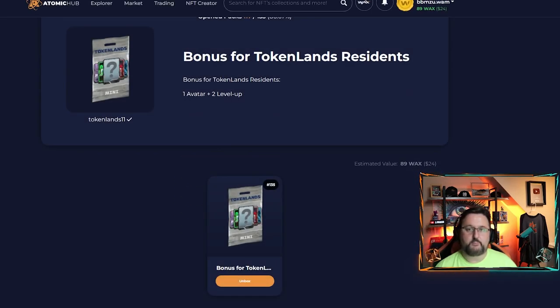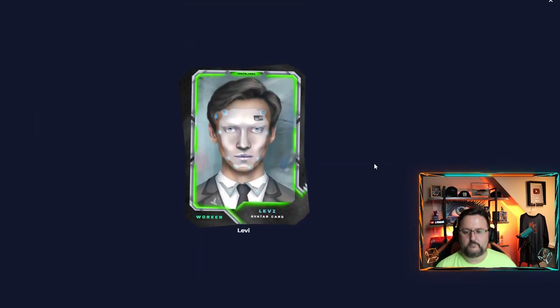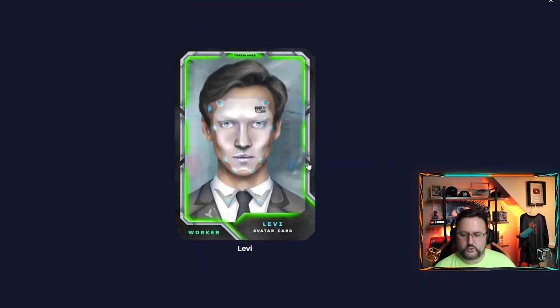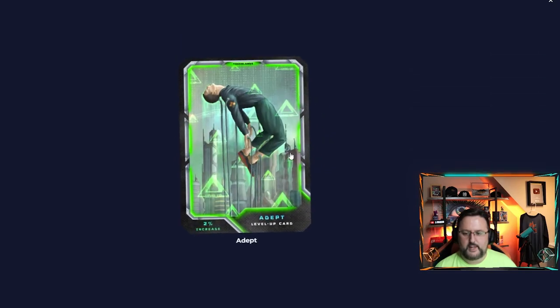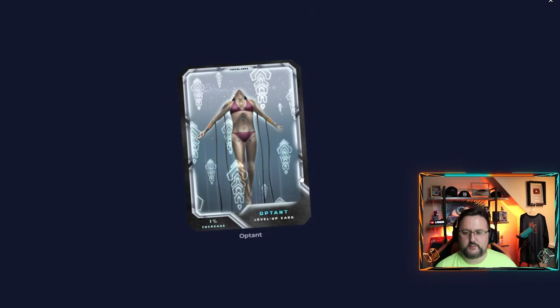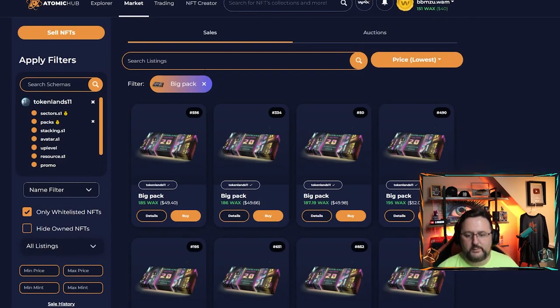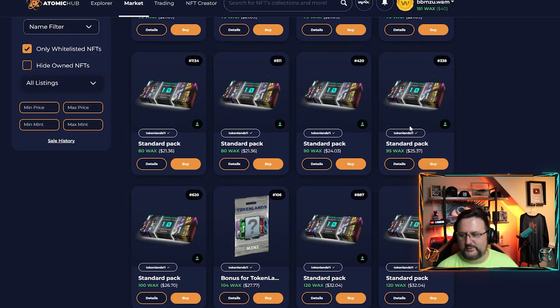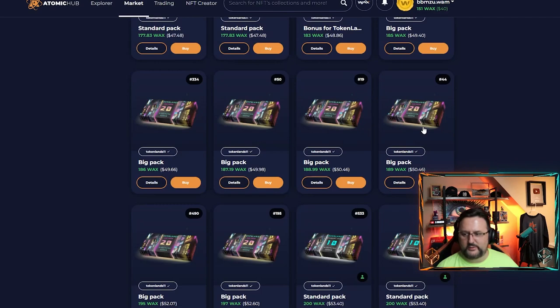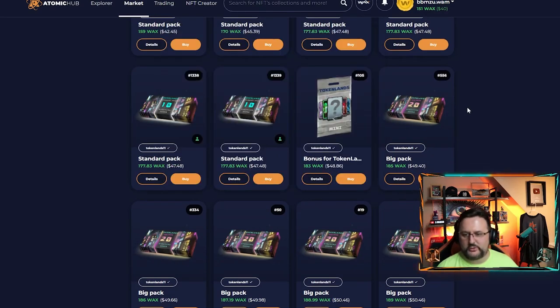Another rare — this is a bonus one so let's open this one too. We got a worker card, an avatar card, a level-up card increased by two percent, and increased by one percent. It looks like the prices are jumping up fast — I should have got it earlier, man. It was 31 like two hours ago. Everyone's noticing, this is catching on.